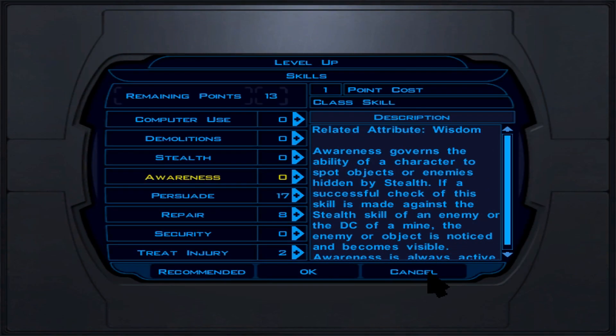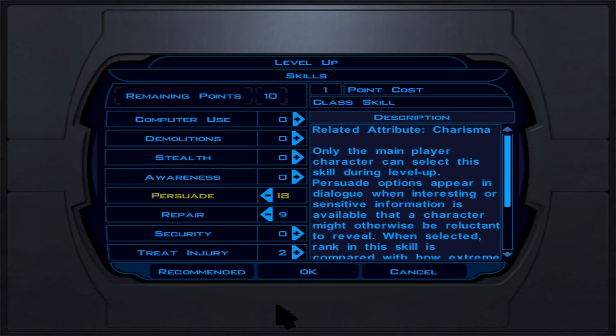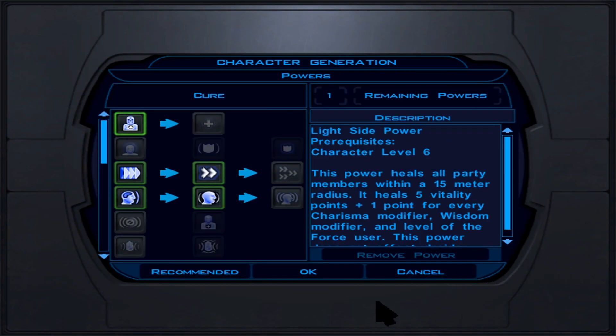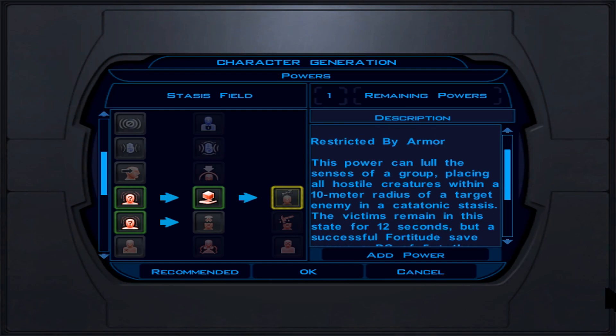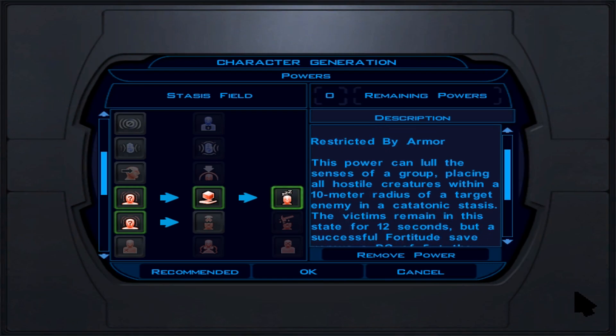HK-47 is more suited for a dark side playthrough, but if you like him, that's fine. Jolee is great — use Jolee, because as a Jedi Consular he can use force powers to crowd control enemies and add a punch to the party. Juhani is also good — she'll freeze enemies in place but with fewer force power options. Mission is a very good option if you want two sneak attackers.